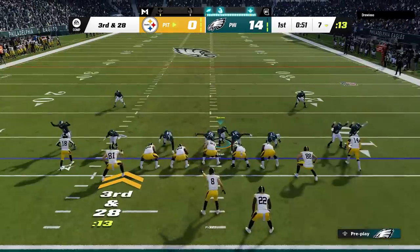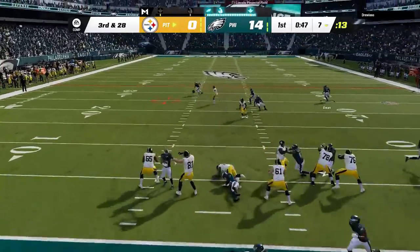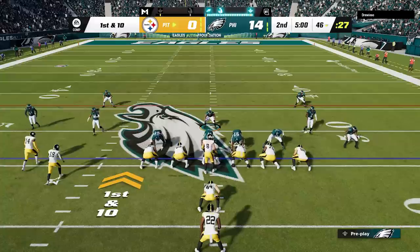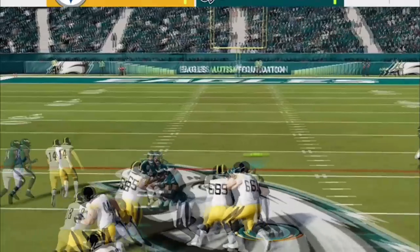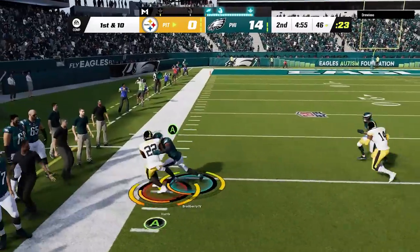Now, as good as this defense is, it does still have some weaknesses like crossing routes, slants, drags, and all the routes that typically beat man coverage. On 4th and 10, he hits the running back, which is a route the user is also responsible for, and that can also be a problem. Stretch runs can give this defense problems too if you can get outside of the blitzing cornerbacks, as the receivers will turn their back and chase downfield away from the play, and he gets a big carry to start the second quarter.